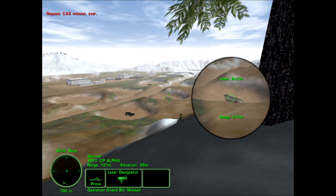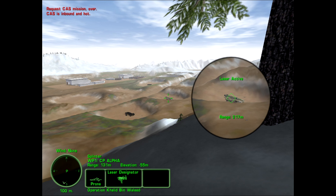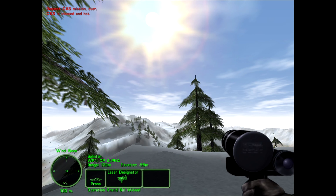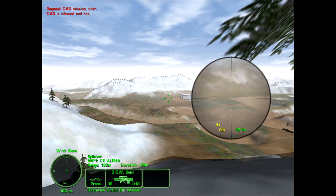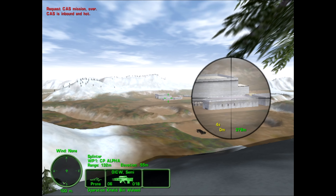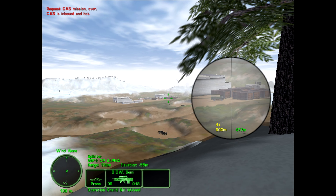We call in a close air support mission. It seems like we've cleared out at least their outer patrols, so that should help things moving forward. And here comes the rain. It looks like our air support today is an F-18, so thank you Marine or sailor depending on whether it's a Navy F-18 or a Marine F-18, since certainly at the time of this game both did operate them.